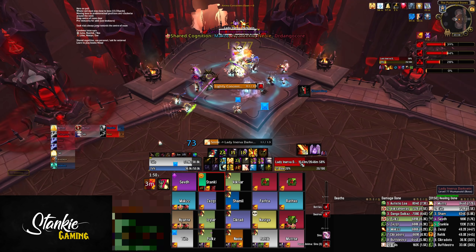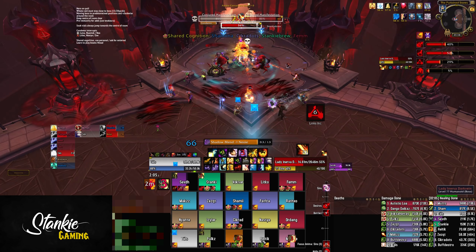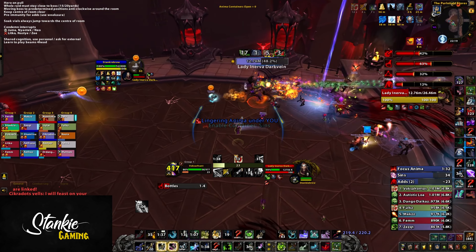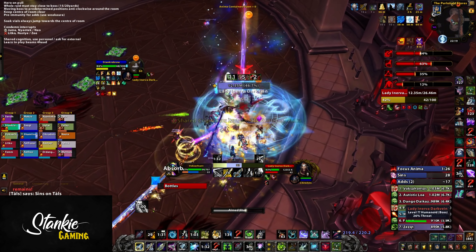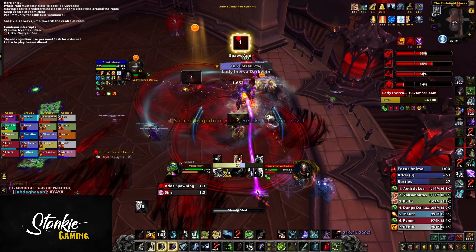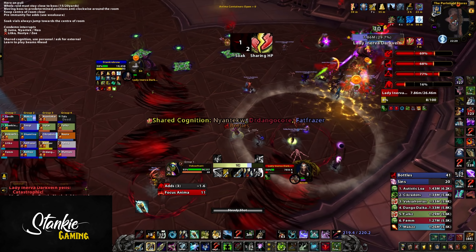Leave the container open until drained, then close it. This causes the Container of Desire and Bottled Anima to hit 33 percent, so anima bottles now leave puddles and you have to deal with Shared Cognition. A few seconds later you'll get your second set of adds — use only short immunities here, AMS and Spell Reflect. Nuke down any adds that spawn and keep the Manifestations interrupted. When the second set of adds is dealt with, start moving the boss counterclockwise along the wall toward your circle mark.